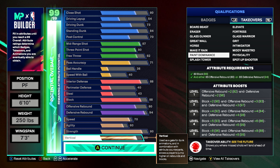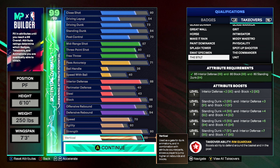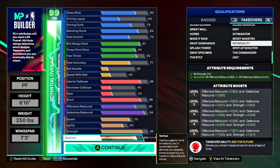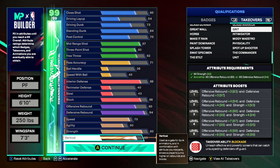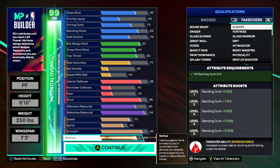Paint dominance gives offensive boards, defensive boards, and blocks. Splash towers is three-point shot. Swat specimen gives block and three-point shot. Stealth gives interior defense, block, and standing dunk. Unit gives close shot, offensive boards, and standing dunk. The commander boosts interior defense, block, and defensive board. Spot up shooter is just three-point boost. Physicality gives offensive board, defensive board, and strength. Intimidator gives interior defense, block, and strength. Fortress boosts three-point shot and strength. Elevate gives standing dunk.